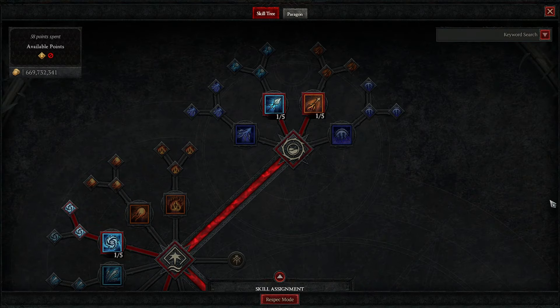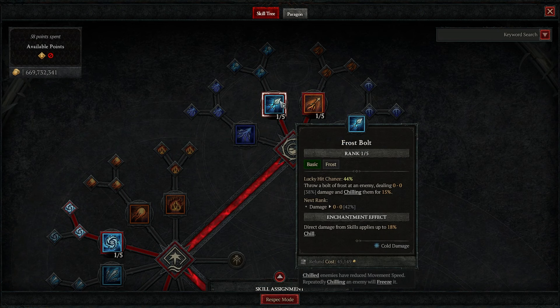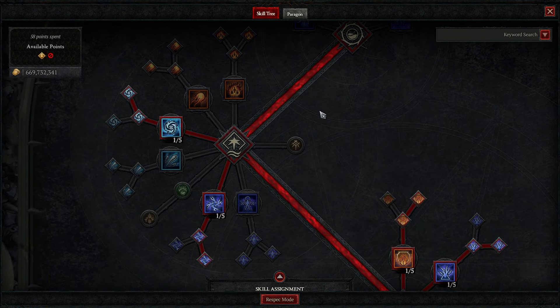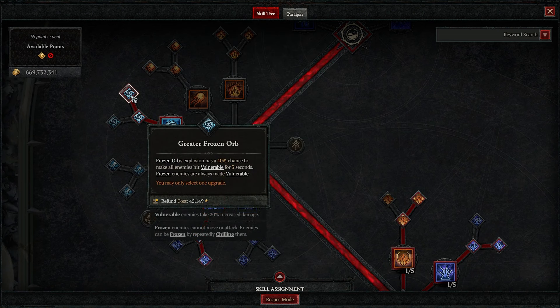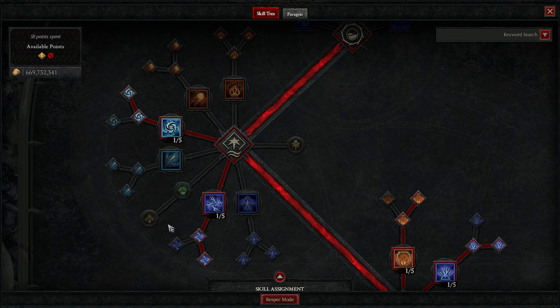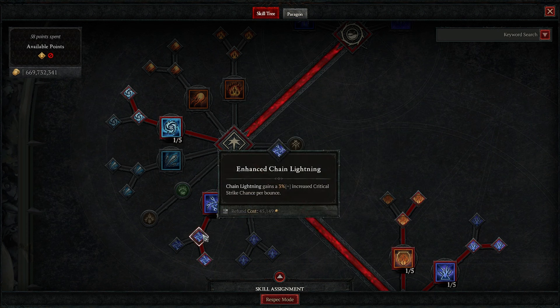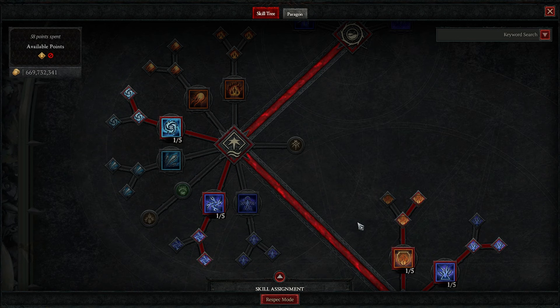Briefly the skill tree. The basic attacks firebolt and frostbolt get one point each — we will put them into the enchantment slots. We play two core skills at level 1. We will cast greater frozen orbs to reset the lightning spear cooldowns and they will also make enemies vulnerable. Destructive chain lightning is not for the damage, it's just for generating crackling energy. We will only use single shots in between.